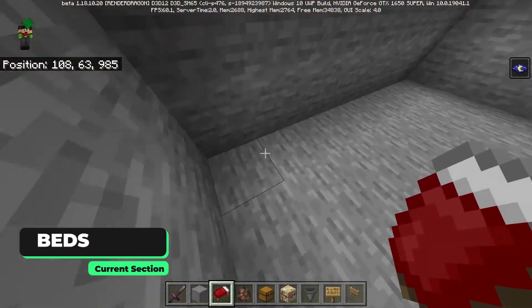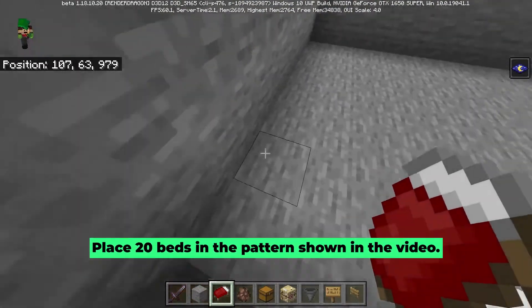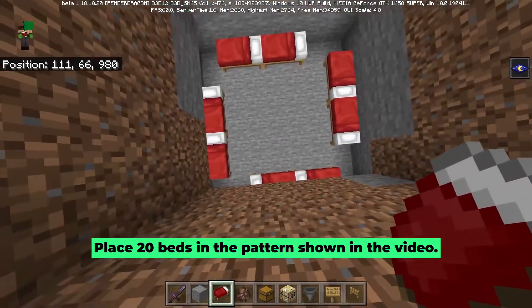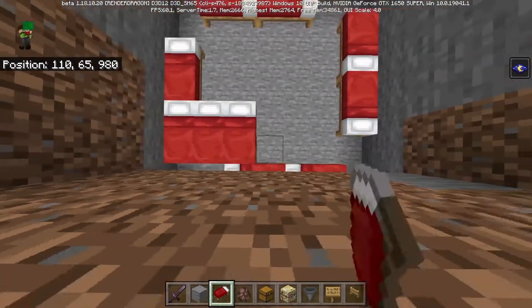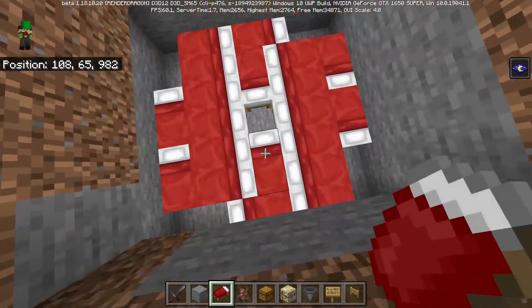Now you guys are going to want to grab your beds. Skip this block right here and then place 2 like so, then skip this block and continue on like this. Once you're done placing your 8 beds, place 5 like this and then 5 more on the other side, and then place 2 more beds on either side.